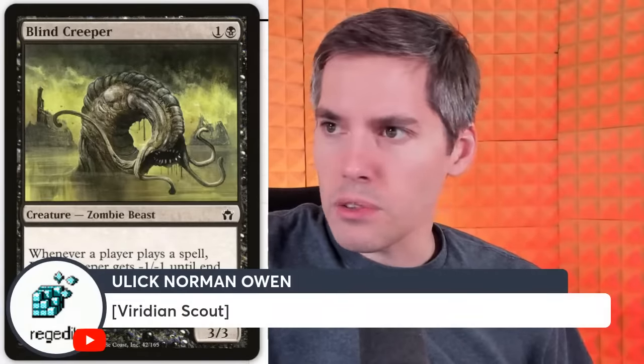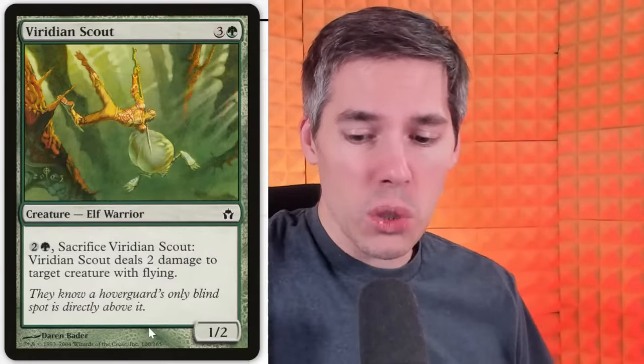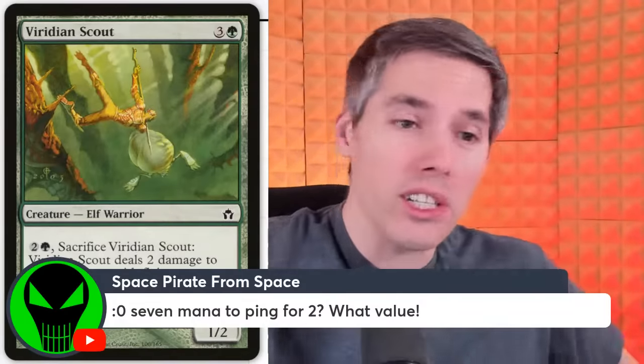Viridian Scout — a 4-mana 1/2 Elf Warrior. For 3 mana, sacrifice the Scout: deal 2 damage to target creature with flying. This is quite pathetic — 7 mana total just to ping 2, and only to flying creatures, not any creature. This is for people desperately looking for a random one-of for their elf or warrior deck. If only Ragavan could fly, then I could kill it on the spot.